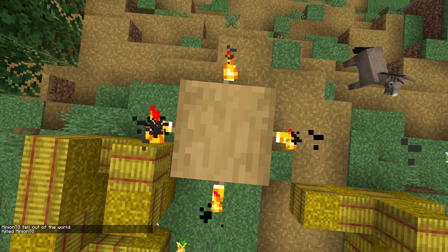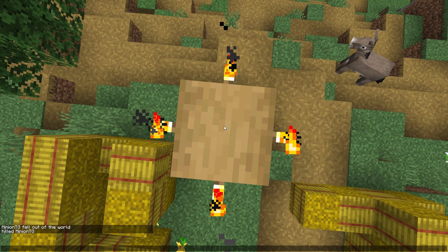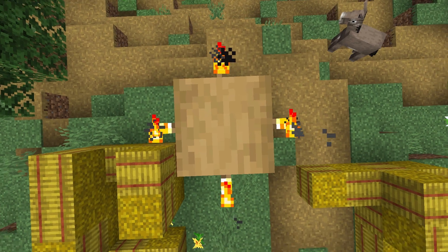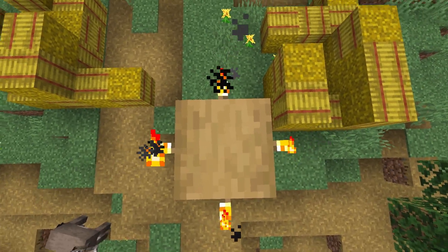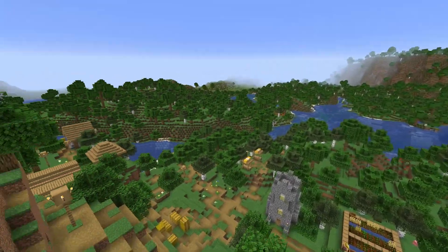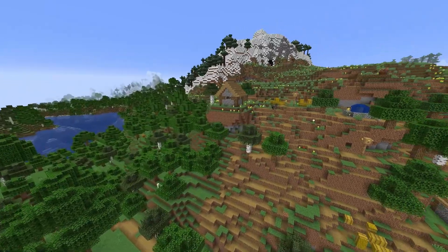I normally do slash-kill when I look around seeds to get my talking points, and it spawned me directly on this lamp post. That was my spawn point for seed number three — if that's not a good sign I don't know what is.